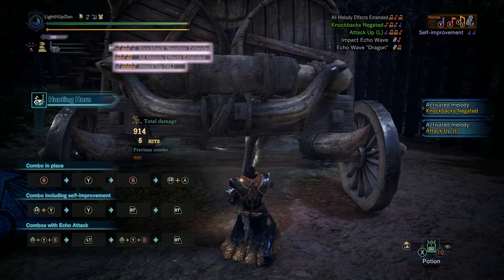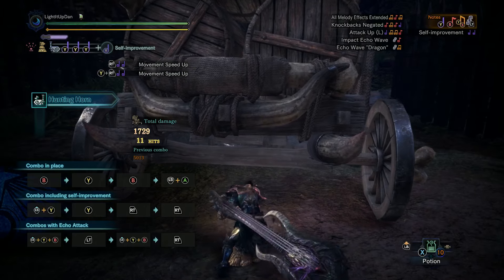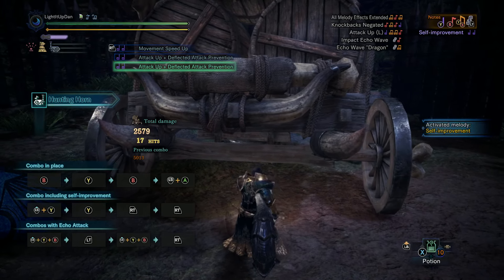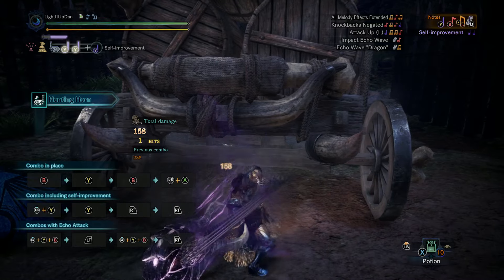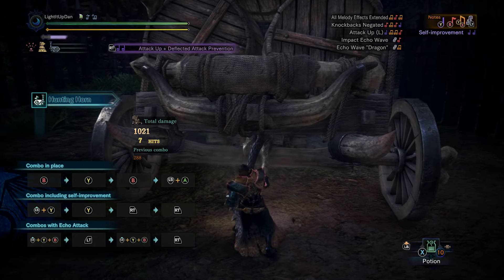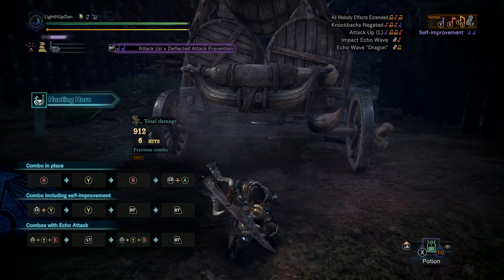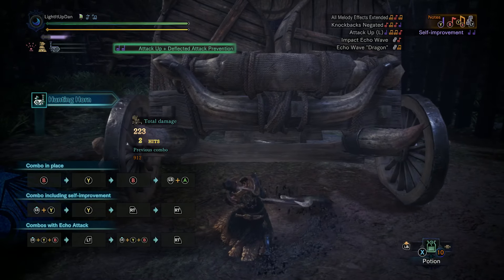Once you've queued one or more songs up, it's time to perform them with right trigger, which is your performance attack input — a fifth attack input. When performing the melodies, you can hold it down to play through as many of the stored songs as you want, or use specific inputs to play specific songs: right trigger by itself plays the top one, Y plus right trigger for the middle, or B plus right trigger for the bottom. After playing through the songs once while holding right trigger, you can then tap it and hold it again to immediately do an encore — a follow-up performance attack to lengthen and strengthen the song. It can be just extending the length of the melody, or it can power it up — for example, attack up L turning into attack up XL when encored.